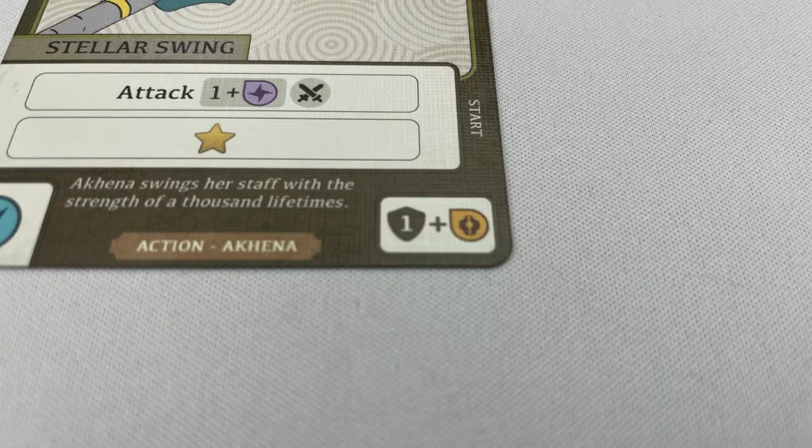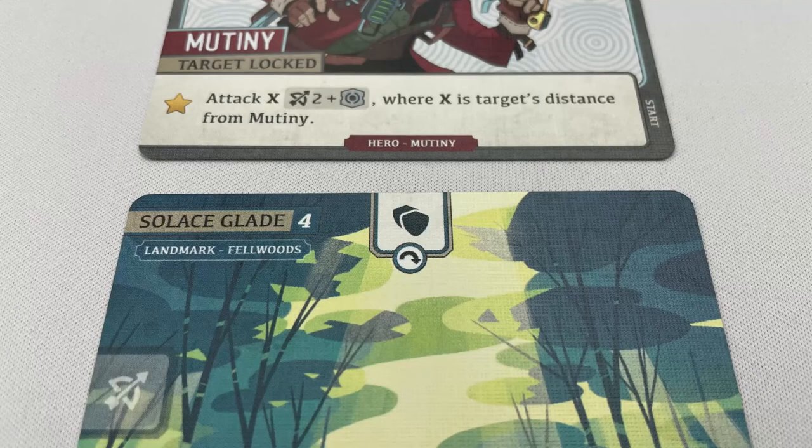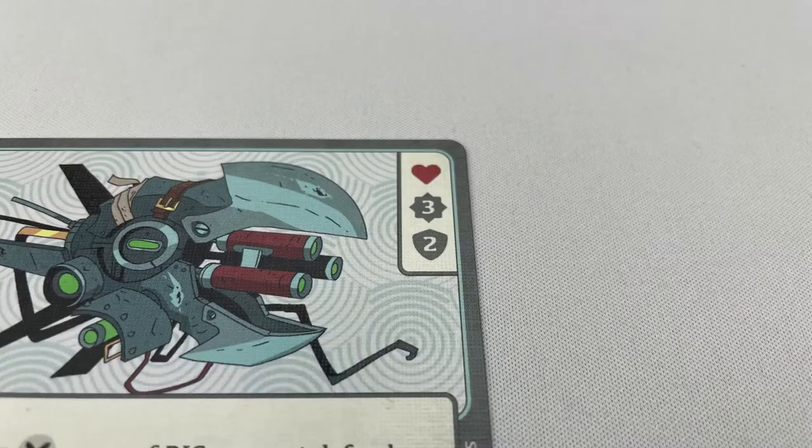A defending hero may exhaust 1 action card to defend with a defense value. For example, exhausting stellar swing blocks 1 damage, plus 1 for each primed yellow crest. If they are next to a map bonus with a shield, they gain plus 1 defense per shield icon and flip the landmark over. Minions defend with their own value plus any map bonus if applicable. Subtract the defense total from the attack — that's how much damage the attack deals.